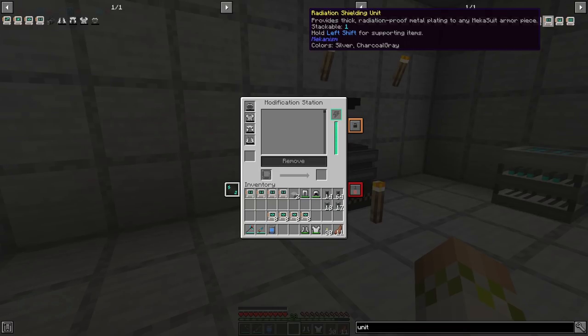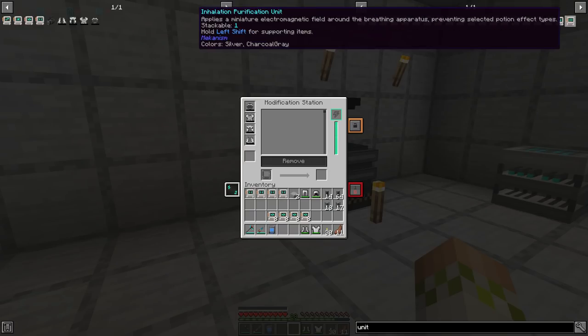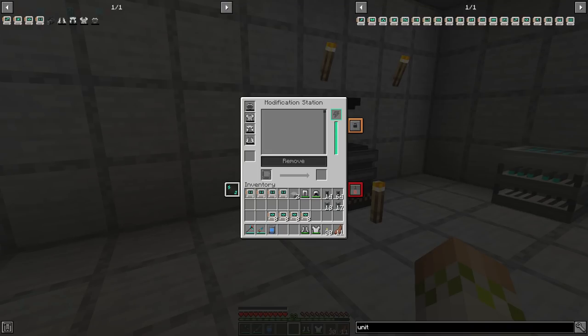We have the charge distribution unit, which I think is one of the most important ones — it evenly distributes charge throughout all worn mecha suit armor. The energy units increase energy capacity on every piece. And then you have the radiation shielding unit, which is also another very important upgrade — it provides thick radiation-proof metal plating to any mecha suit armor piece, because even if you have the armor on and charged, it will not protect you from radiation unless you have these upgrades. A lot of people use this to protect them from radiation when they accidentally irradiate their entire base. Then you also have the magnetic attraction unit, which uses powerful magnets to draw distant items towards the player and is for the boots. And the inhalation purification unit applies a miniature electromagnetic field around the breathing apparatus, preventing selected potion effect types, and is for the helmet.